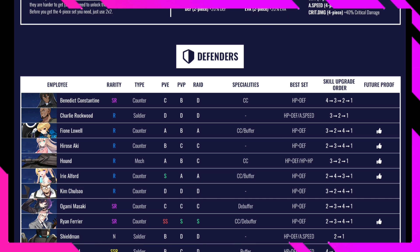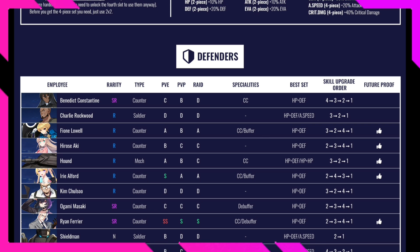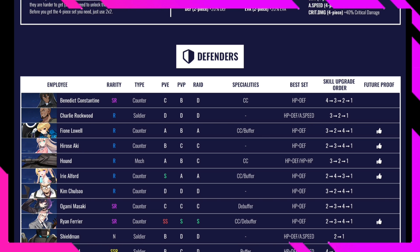Next is Erose, a counter unit rated B in PvE, C in PvP, and C in Raid. She has no listed specialties so I wouldn't really recommend her. Next is the Hound, basically a tank — very good. Rated A in PvE, B in PvP, and C in Raid. Specialty is CC. Use HP and defense gear, and focus on skills 3, 2, then 1. The Hound is future-proof.